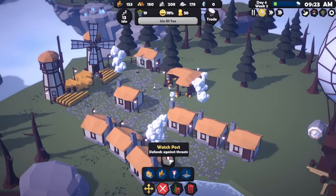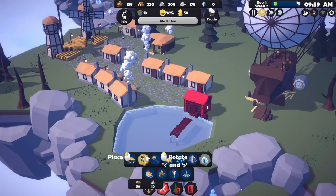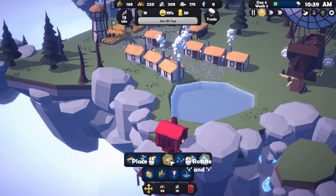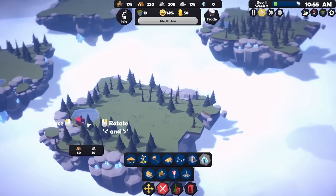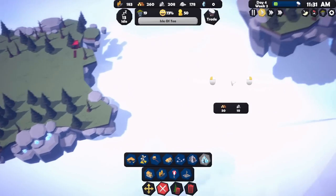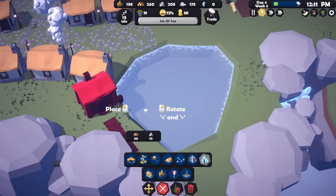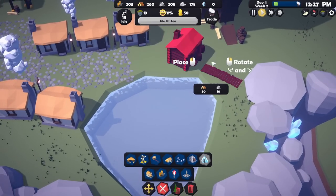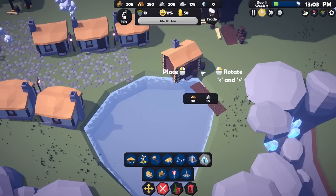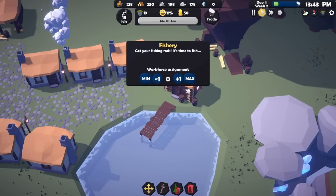We still can't build the watch post. In resources there's a fishery now — 50 wood and 10 stone to build. Let's try to place it by the pond. It doesn't sit flush to the edge, it sits back a little bit. After repositioning a few times — there, that'll do. It's not perfectly placed but we're going to get some fish. Let's put two people in there for more food. And the farms are maxed out now with all our new people — nine idle people remaining.